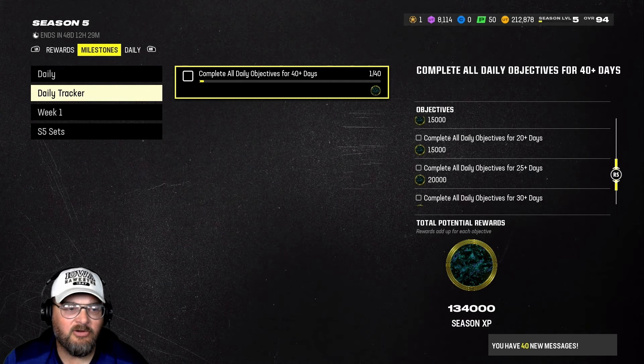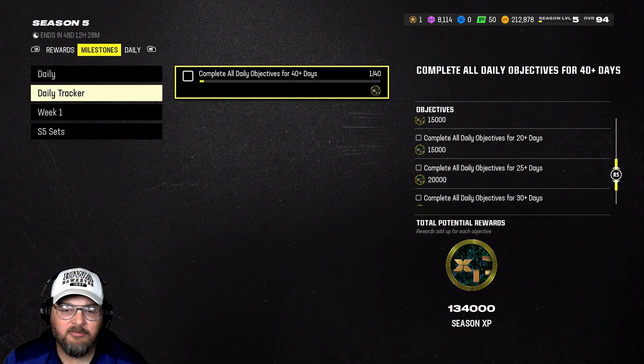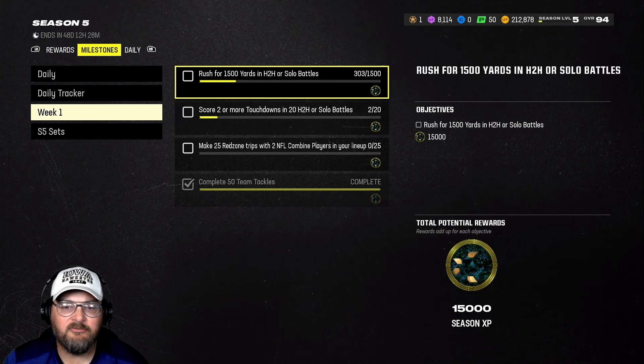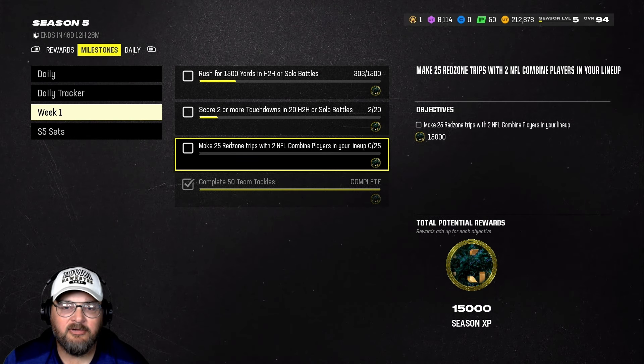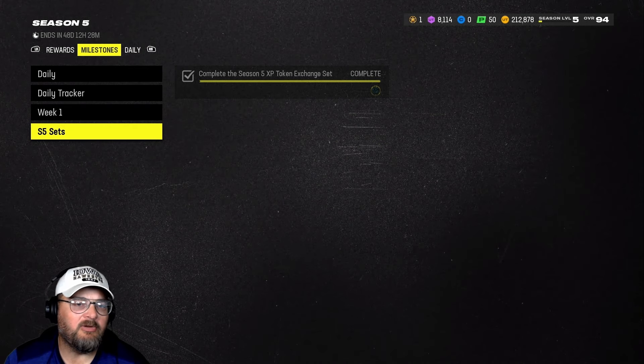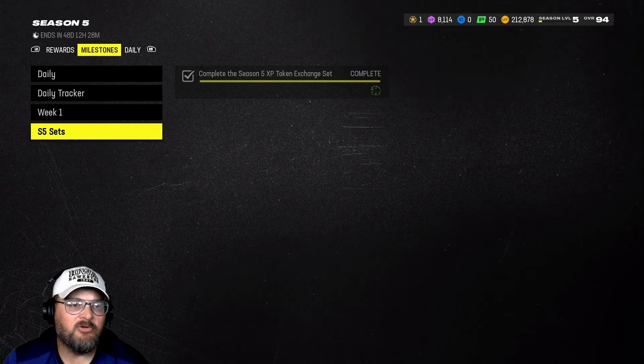EA changed some stuff with the competitive pass — you can't get XP anymore, so we're pretty much reliant on this 12,000 daily XP or the daily ones to get tokens. Tomorrow the combine promo comes out, so hopefully there'll be some XP in there. These objectives will knock out another 45,000 XP.